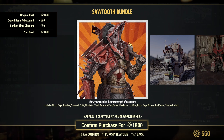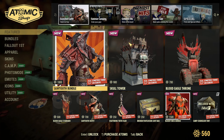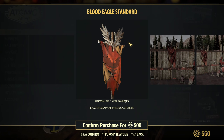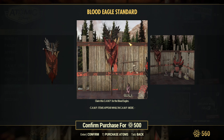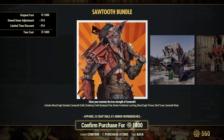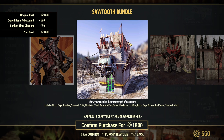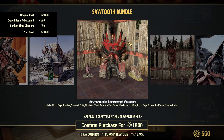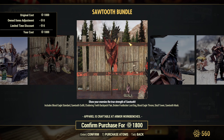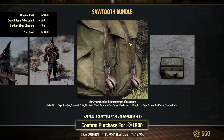This is some big raider energy right here. For 1800 atoms we get the Blood Eagle Standard — I didn't know that's what it was called, I thought it was like a flag. We get the Sawtooth Outfit, the Chattering Teeth Backpack Flare, the Broken Footlocker, a Loot Bag, the Blood Eagle Throwing, the Skull Tower — which looks so cool — and the Sawtooth Mask.